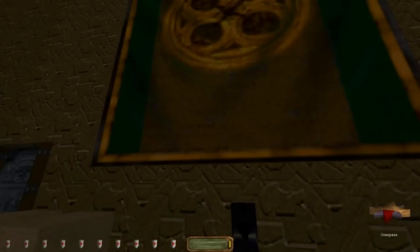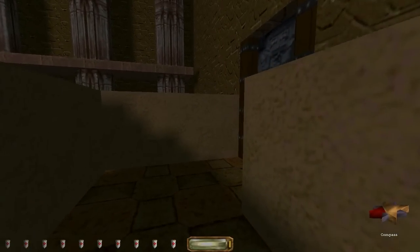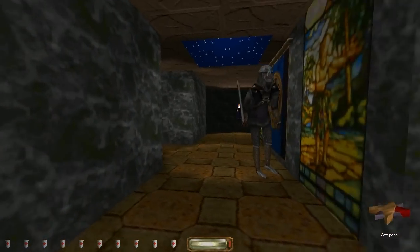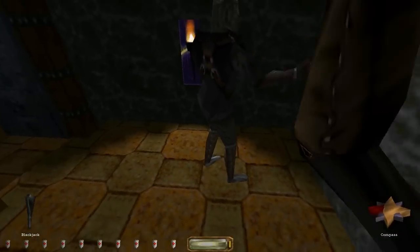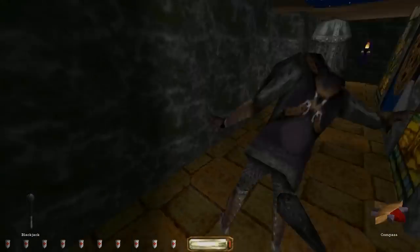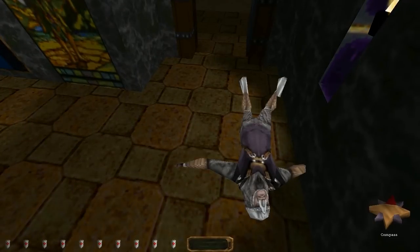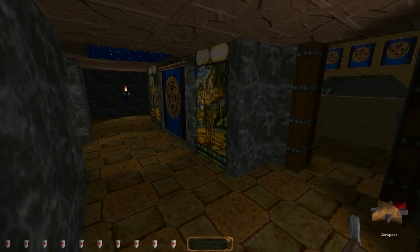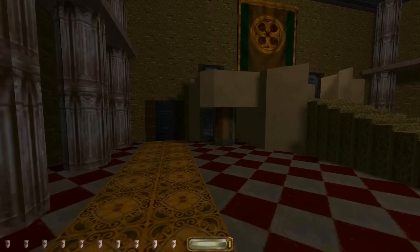That didn't even do anything — waste of an arrow. I'll just keep it as having been wasted. This isn't even fair. I cannot move on this marble. I could use moss arrows, but I've only got three. This map is a total lie — there's guards there and there and there and there.